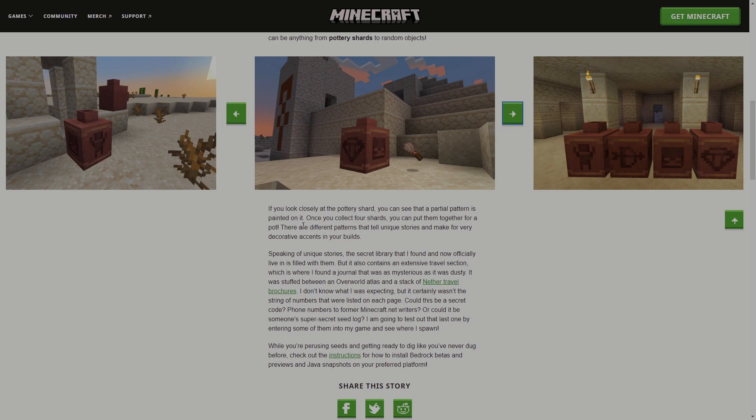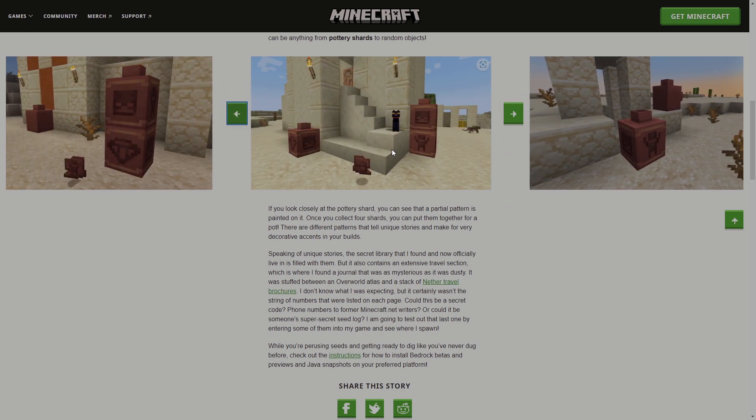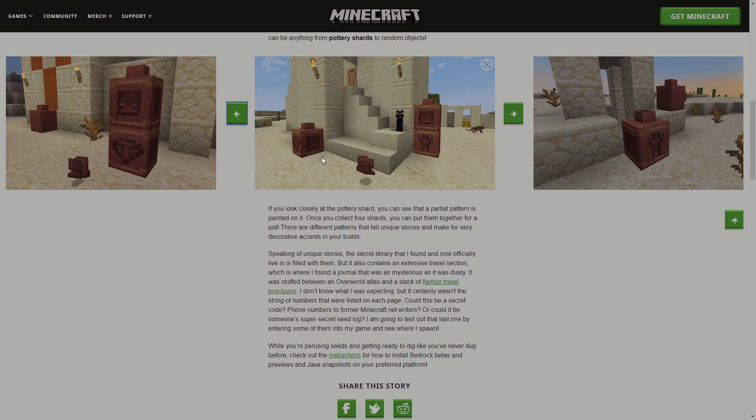If you look closely at the pottery shard, you can see a pattern painted on it. Once you collect four shards you can put them together to make a pot. There are different patterns that tell unique stories and make for very decorative accents on your build. So when you dust the suspicious sand, you get the shards, and then you combine four in your crafting grid to get the pot.